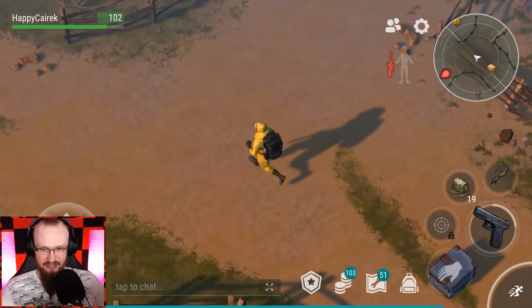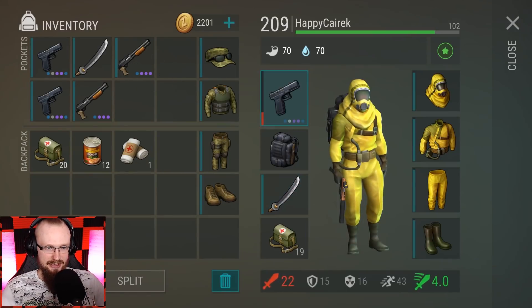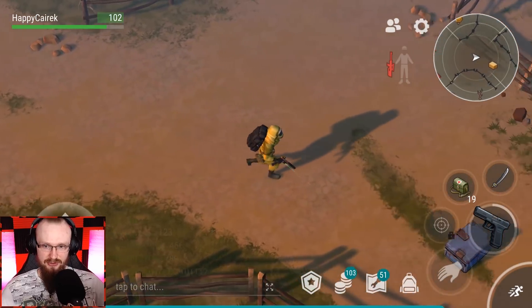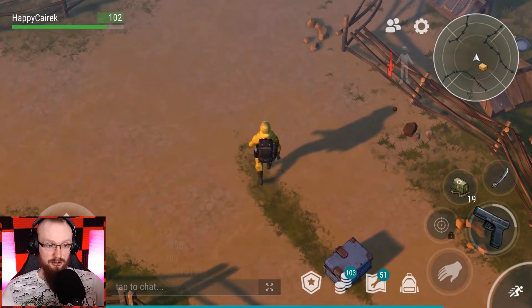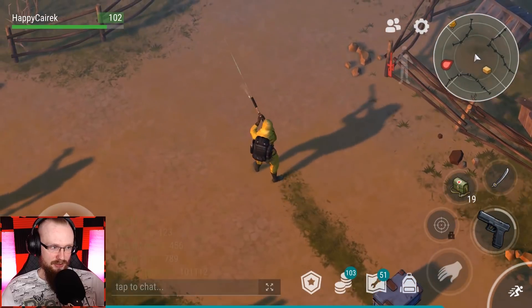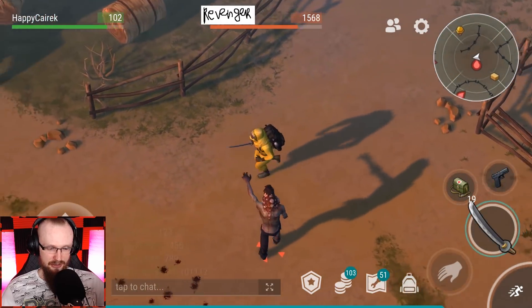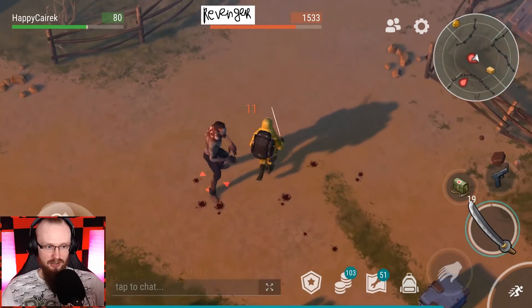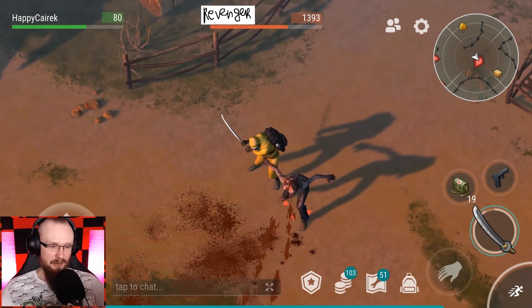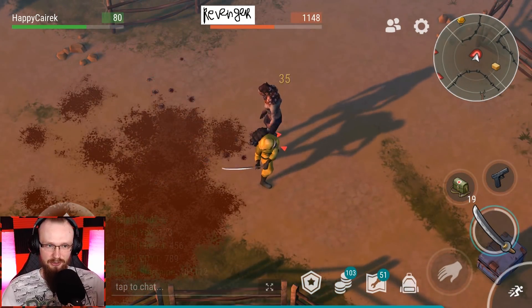Let's deal with the Revenger now. I'll use this half-broken glock and fight him around this circle. You can already start placing bets on whether I'm gonna die from this Revenger when he spits on me or not. Just a little bit of damage — I'll attack him once, run around the circle, two hits just like that. Gotta do my best to not die.